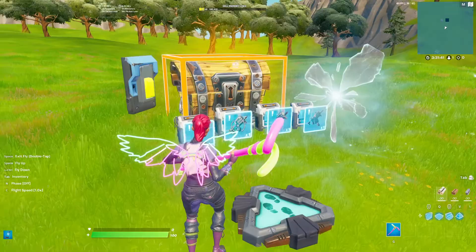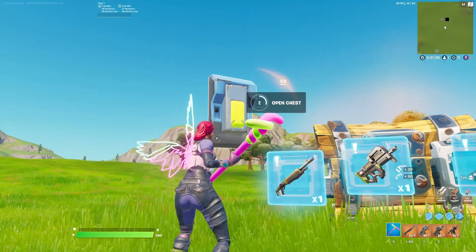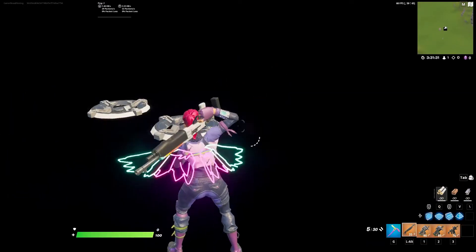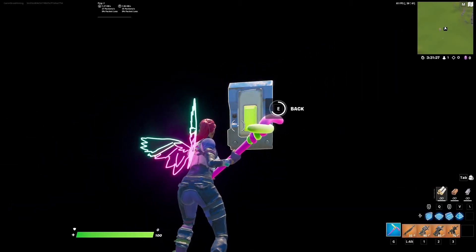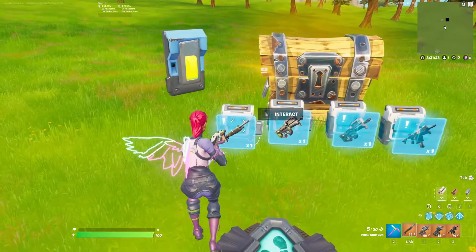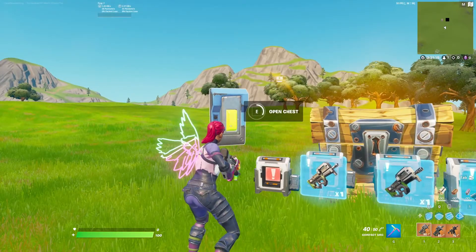Then start your game. Make sure that you open the chest first so that there are no guns inside. If there are no guns inside, you have done this properly. Go back to your chest, find a gun, and put it into one of the slots. Open the chest and you should find the gun there.